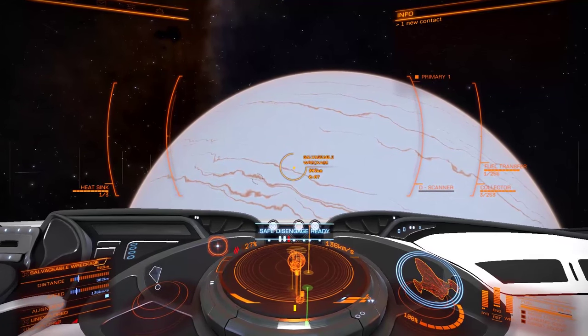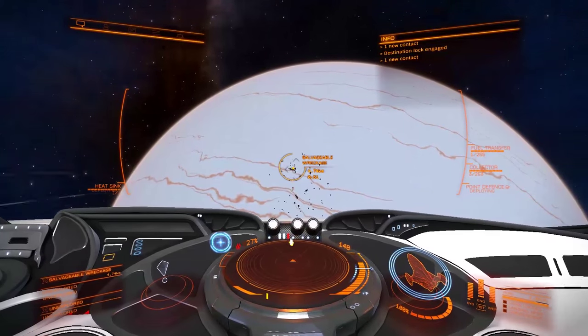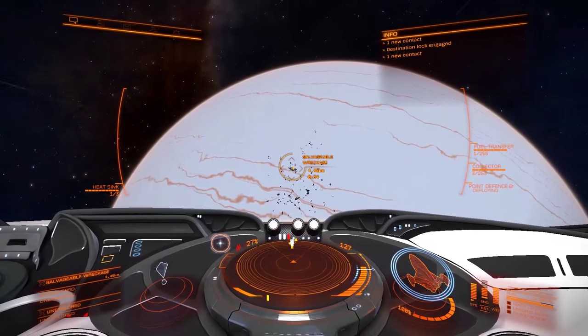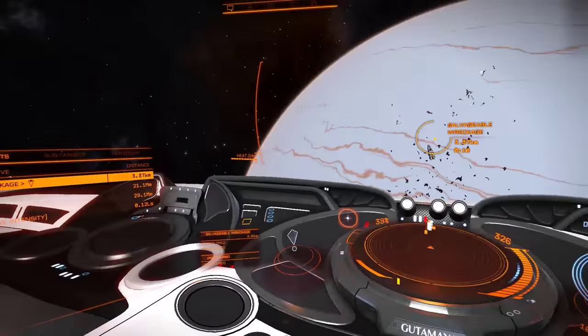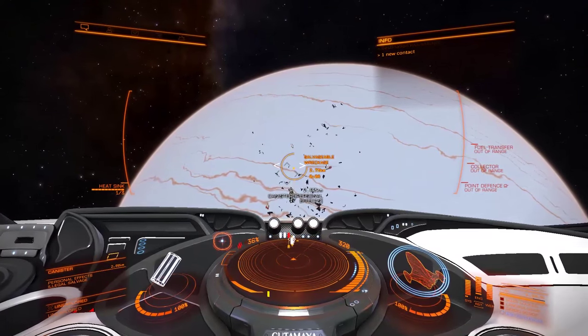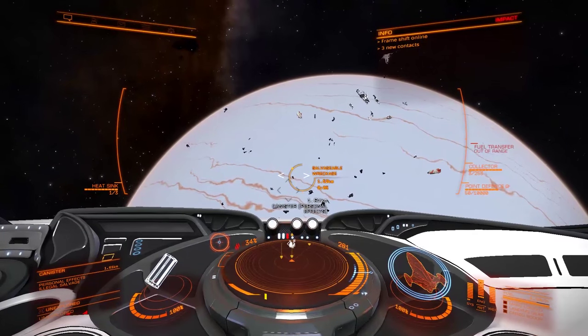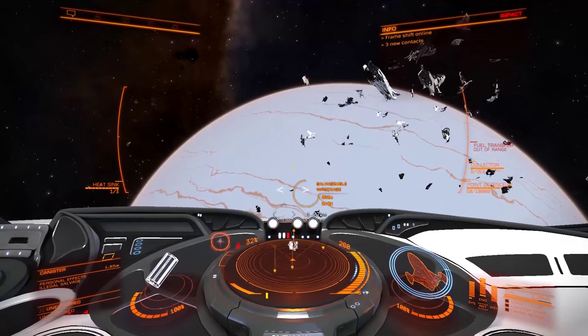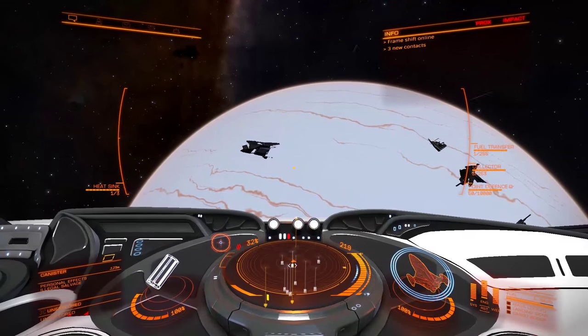So if you see one that's 600 light seconds away, that one is probably the one you're looking for. Go ahead, lock onto it, and head over there. Once you drop out of supercruise, you'll see the wreckage components that we're after, along with five rescue ships. Don't bother trying to get the components just yet — you'll never be able to get them before the rescue ships can. Instead, just try to figure out where they are and get as close to them as you possibly can.